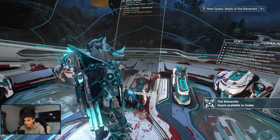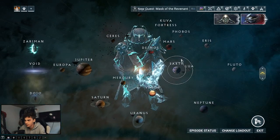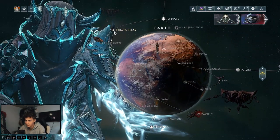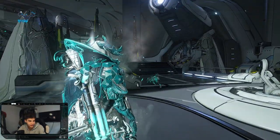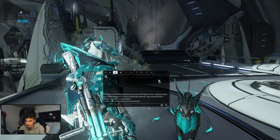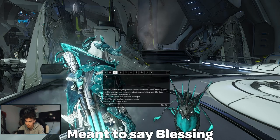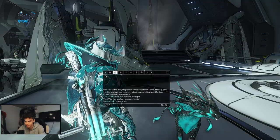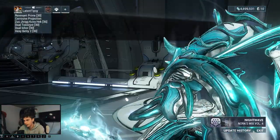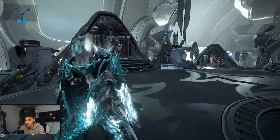Before you begin any farming, you want to head to one of the relays in the game — just any busy relay. For example, go to Earth and pick a busy one. When you get to the relay, ask in chat: 'Credit and resource boosters please' or 'Affinity booster please.' You're basically hoping a level 30 player will want to give you something, so just ask if anyone can give you a booster.